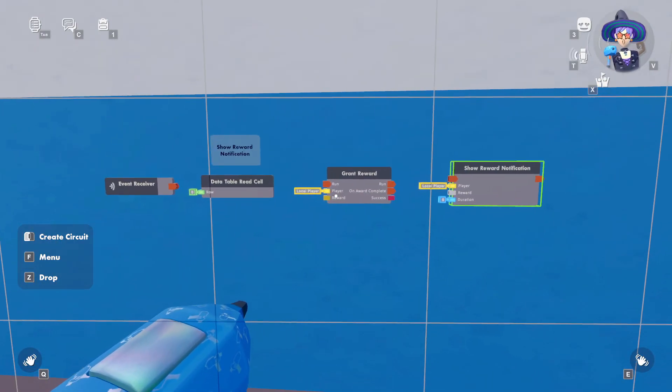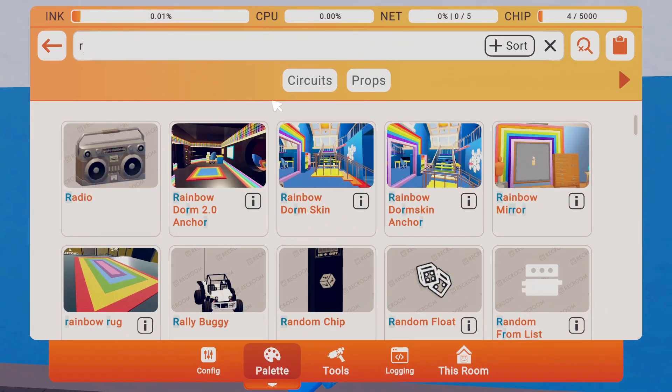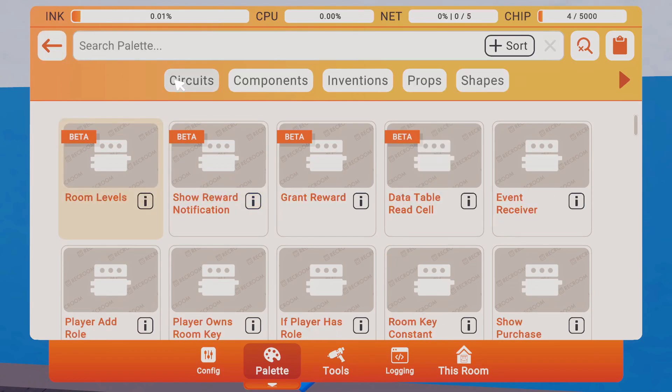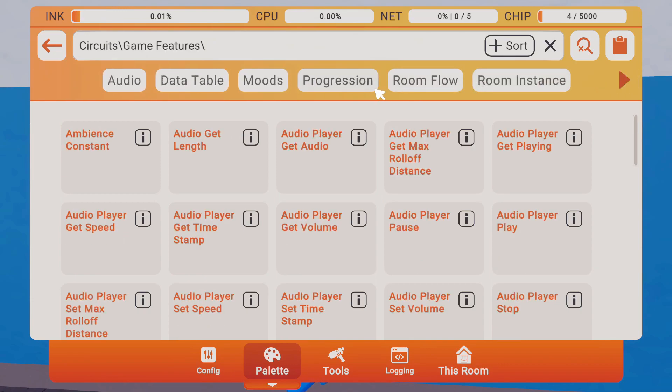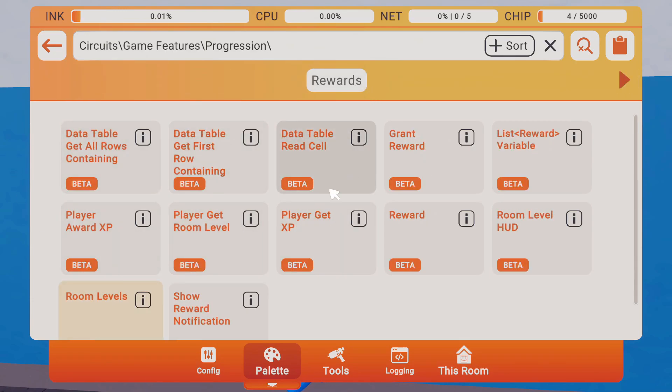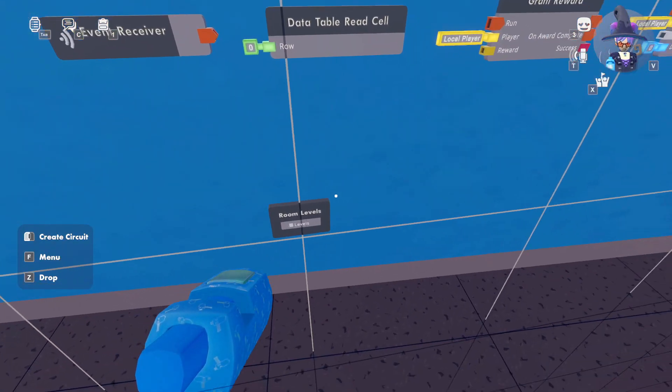Now let's add the most important chip: the room levels chip. If you want to find it the long way, go to circuits, then game features, then hit progression, and you'll be able to see all the different chips related to room levels. Let's go add our room levels chip.